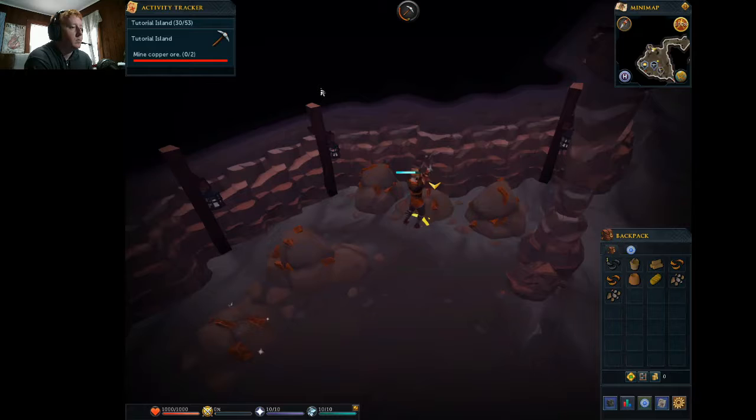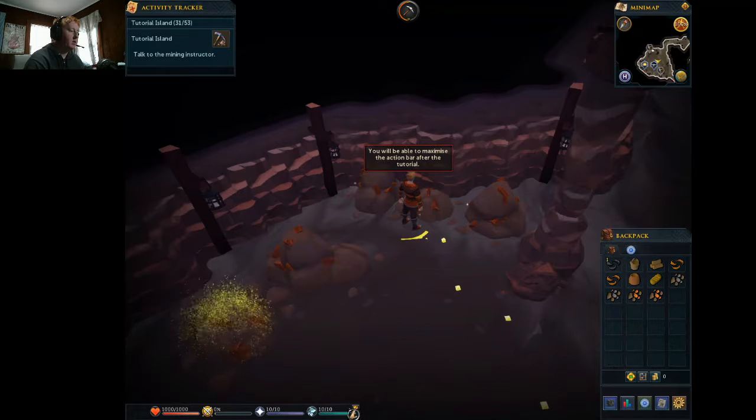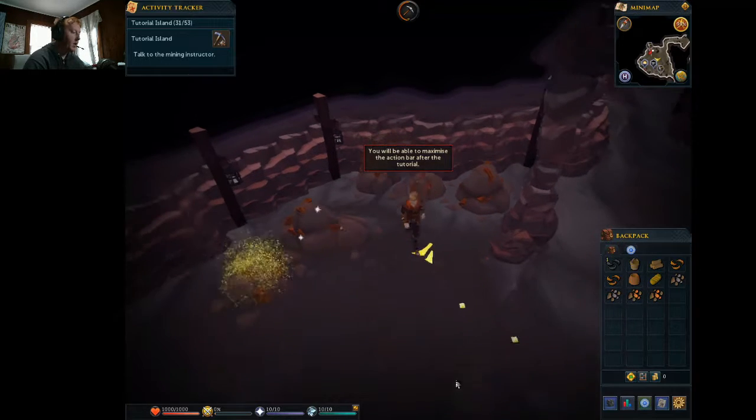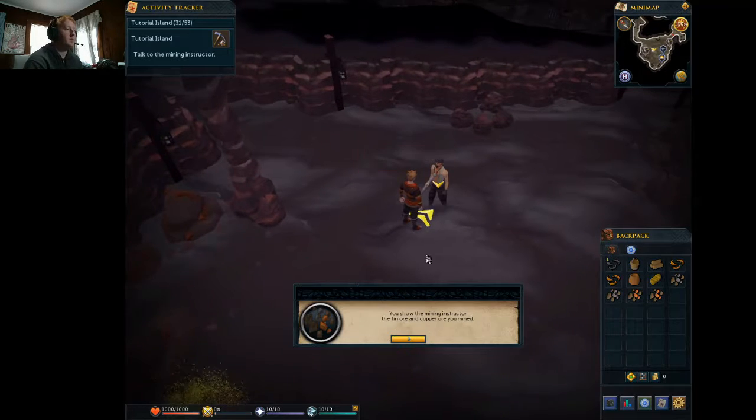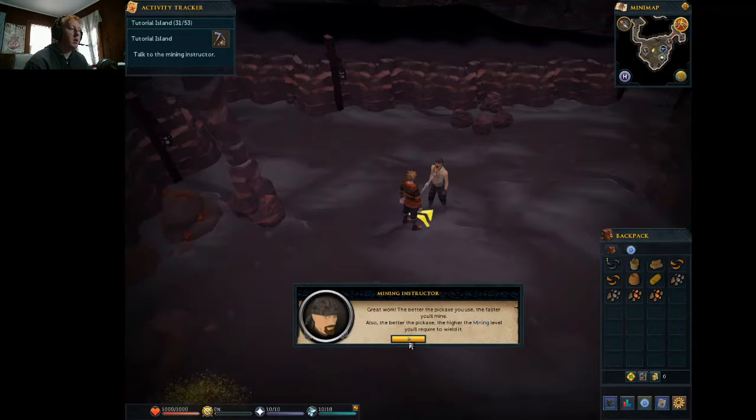Pardon me. Okay, so that bar right there fills up whenever I'm about to collect an ore. Let's have a look at all this. So I can't do anything yet. 'You show the mining instructor the tin ore and copper ore you mined. Great work. The better the pickaxe you use, the faster you'll mine. Also, the better the pickaxe, the higher mining level you'll require to wield it.'